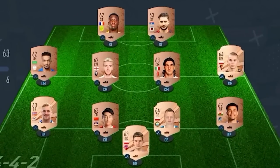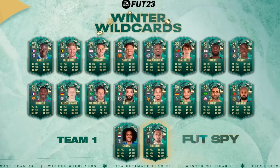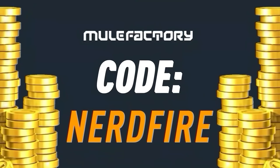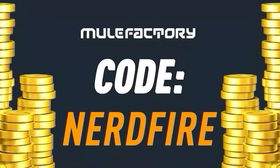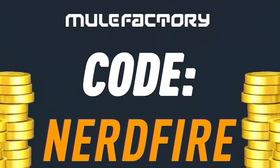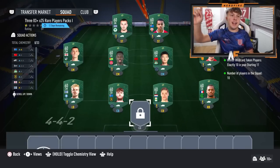Have you guys got a terrible team, no coins, and you want to buy some of the brand new players from the Winter Wildcard promo? Look no further than mulefactory.com — go over there to get the cheapest, most safe, reliable coins and use the code 'nerdfire' at the checkout for five percent off your order. Link is in the description down below.